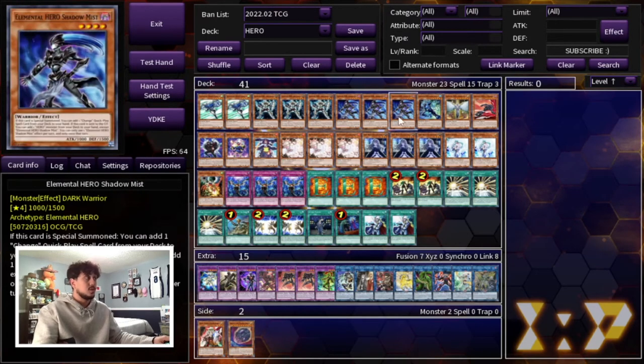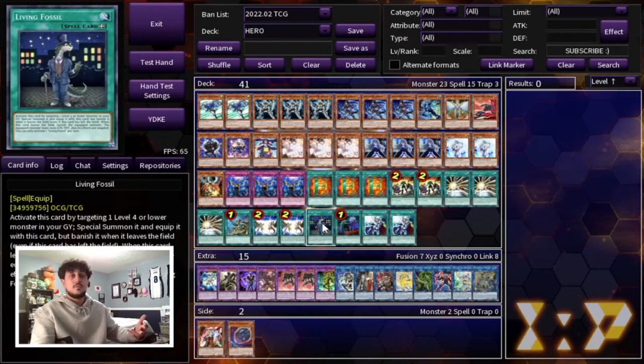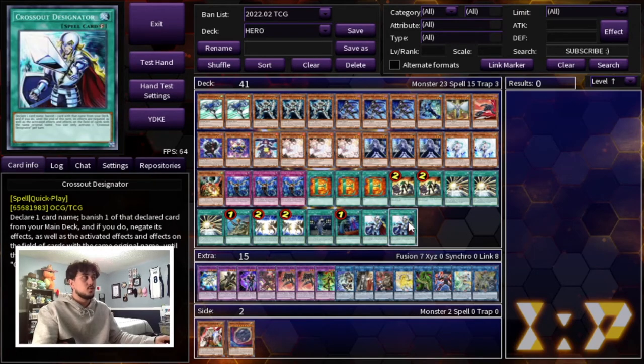You have your Mask Changes, which you're always going to want to search with your Shadow Mist — but if you open it, you can use Shadow Mist's second effect to get an extra search instead of the special summon effect. You have Rota, which searches pretty much anything in your deck. Fusion Destiny is of course included, and Living Fossil is really good because it's part of your combo. We're also playing one Call by the Grave and two Crossout Designator — this is just so you don't lose to hand traps.